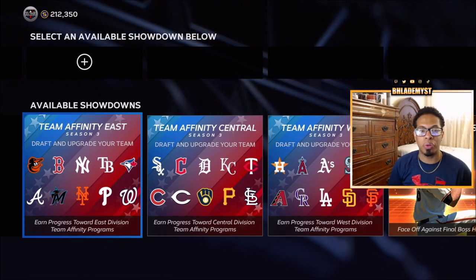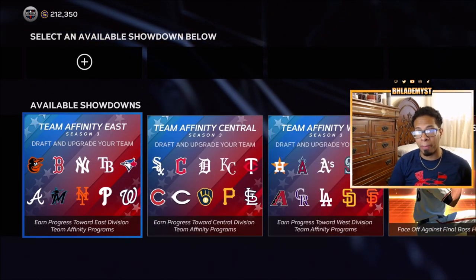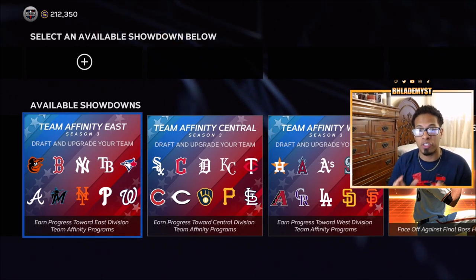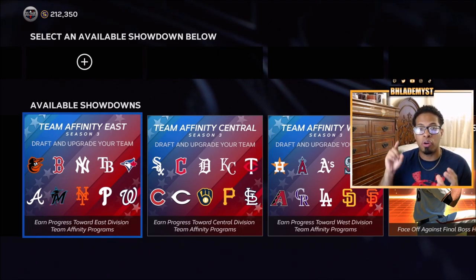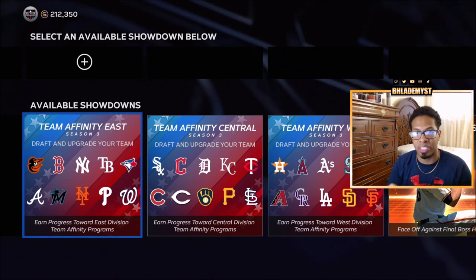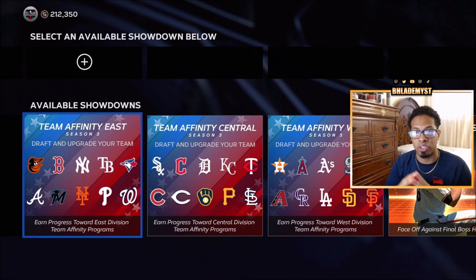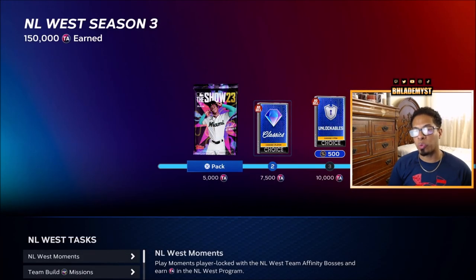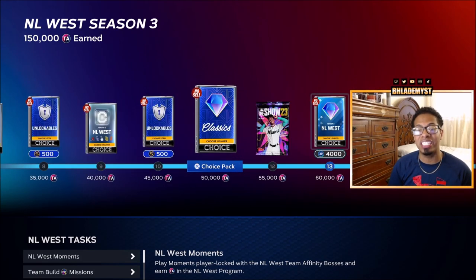For step number three, go into showdown and complete each and every single showdown. If you need help completing any showdown, I have guides on the YouTube channel — click on the channel, go to the playlist section, and there's a showdown section. Click on that and you'll see Team Affinity 3 guides on how to beat each showdown up to 100%. By following steps one through three, you'll have 53,000 Team Affinity points in each division before you even step into Conquest, Mini Seasons, or Play vs. CPU.